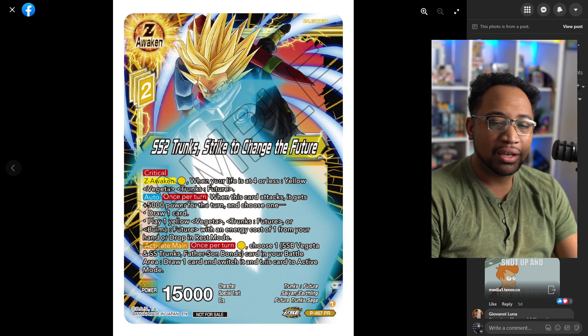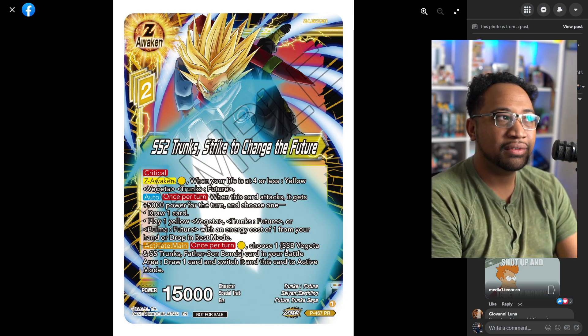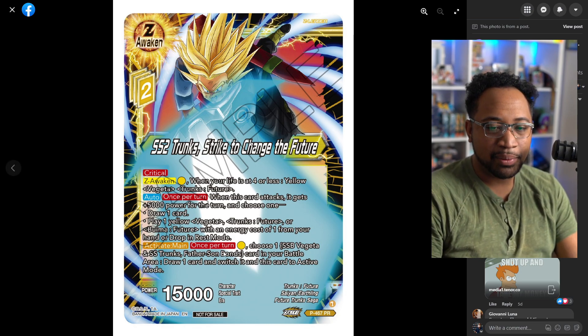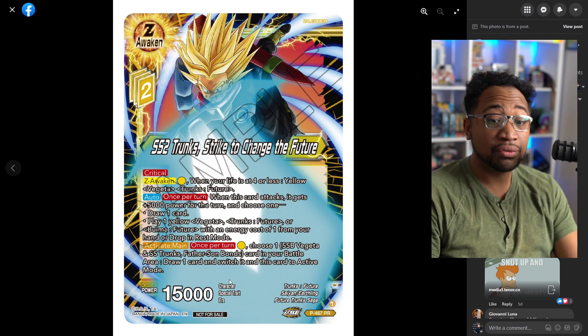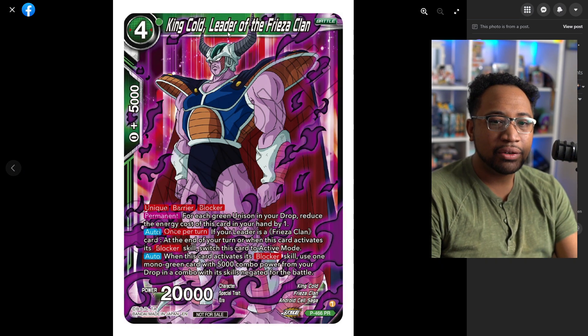With yellow you can extend the game pretty long, so you can just use the energy whenever you want. You just have to be a little picky when you want to do it because it is a little energy-inefficient — you're paying two for the Father-Son Bonds, one here, and one Z energy. This looks great on paper but with yellow I think the energy is just a little hard. I'd definitely need to see it in practice.